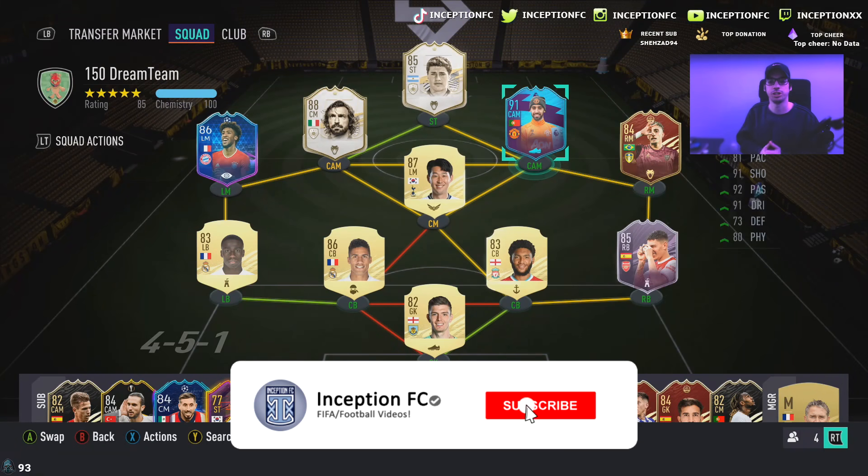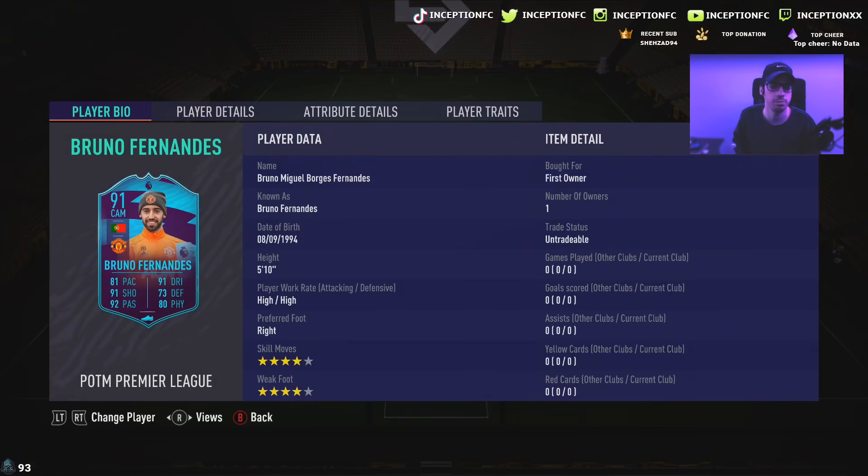Hey guys, what's going on? Inception here and welcome to another video. Ladies and gentlemen, we have the new Player of the Month, Bruno Fernandes, to review today. We're taking a look at a card that is 5'10", high-high work rates, 4-star skill moves with a 4-star weak foot. If this card is anything like his Team of the Group Stage card, I already know this card is going to be an absolute monster.